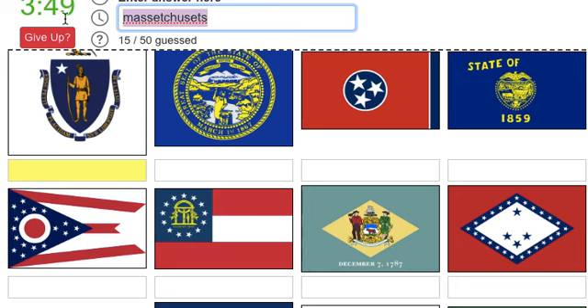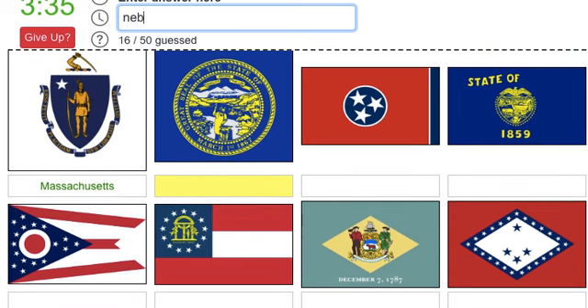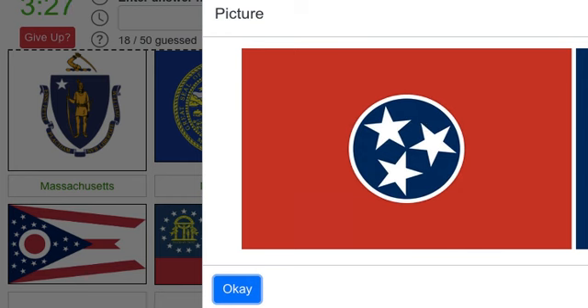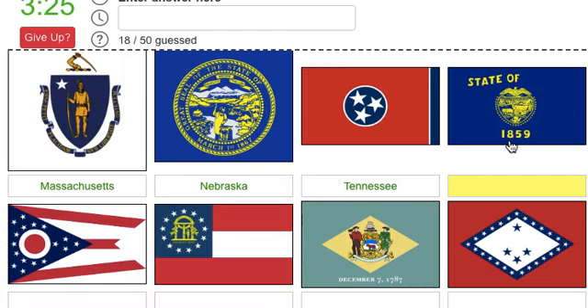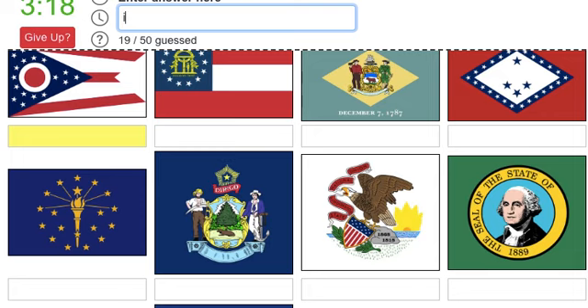These ones are just too plain. Massachusetts - I got that, I didn't expect that! Massachusetts, Nebraska, Tennessee. Was that always there - seriously, on the real flag? Oregon, but I'm not sure. Ohio.